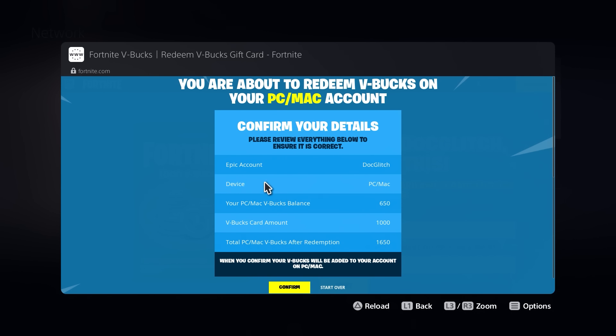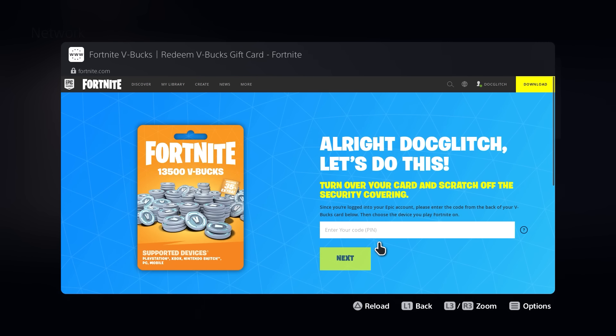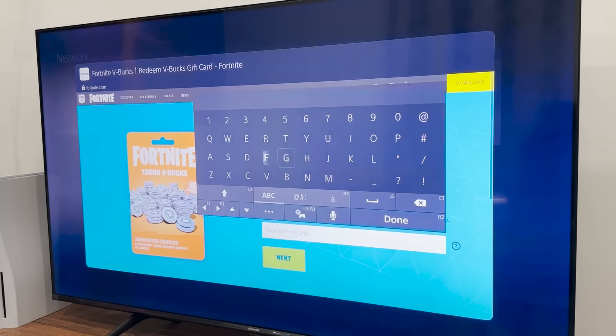There you have it guys — you can confirm all your details on this screen and then just hit Continue. It says you have successfully redeemed the 1,000 V-Bucks and we've added it to your in-game wallet. Now you guys can do this again if you want — I'm just going to be doing it two more times.